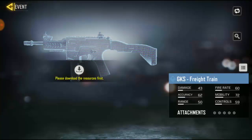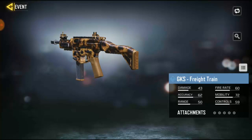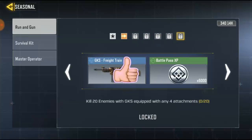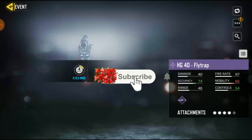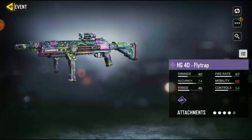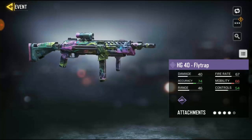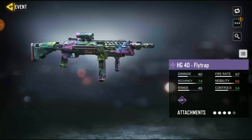Ok, we got the GKS. Let me just go ahead and download it. Yeah, we got the GKS — we got some skin. There's not much: there's no character anyway, just the gun skin. Ok, we also got the HD40. I just updated my game, so that's my reason why I need to get everything to download. I don't really know why they did this, but it's not that bad anyway — the HD40.